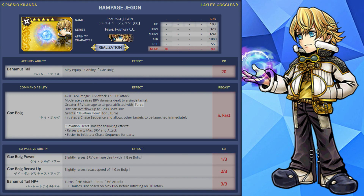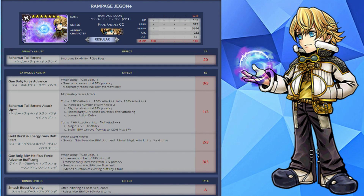This raises his brave based on his max brave before inflicting an HP attack. When you realize this weapon at 0 out of 3, this will increase the total brave potency for the EX ability and moderately raise its max brave overflow limit. At 1 out of 3, this will moderately raise Lael's attack and give him the brave attack plus plus variant, increasing the number of brave hits to 2 and slightly raising the total brave potency and raising the party's brave based on his attack after attacking. This will also have a low action delay.